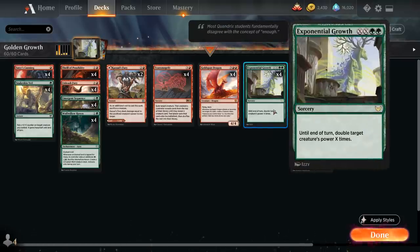Exponential Growth is a sorcery speed pump spell from Strixhaven that costs double X and double green, and until end of turn doubles target creature's power X times. So if we cast this for X equals 1, it costs 4 mana total to double a creature's power. If we cast it for X equals 2, it costs 6 mana total and we can double a creature's power twice — and that's when interesting things start to happen.